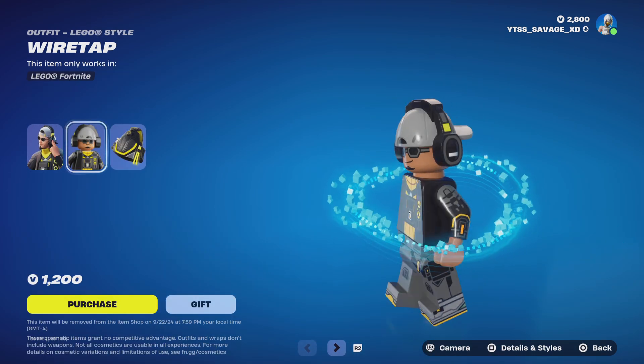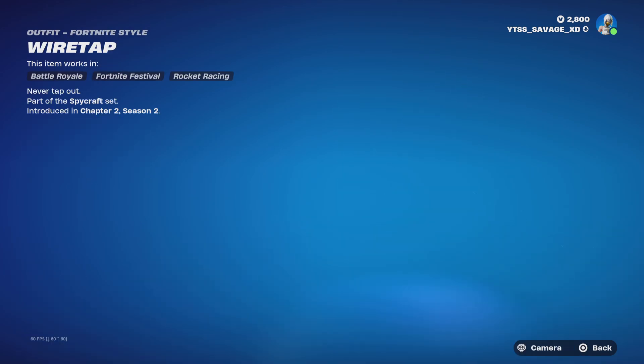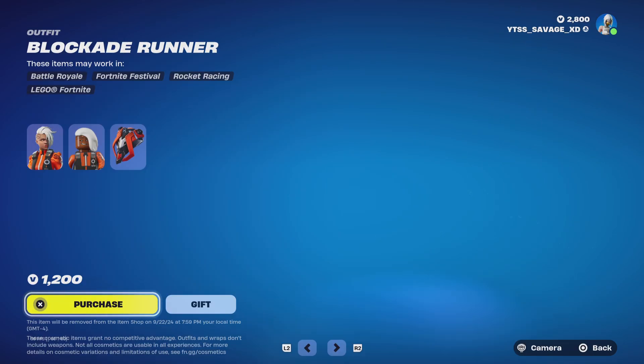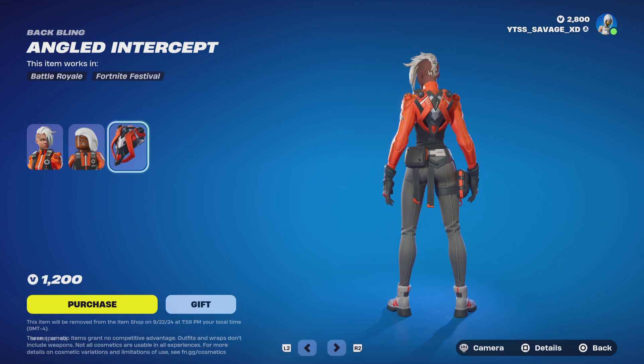His Lego style comes with styles, but not his actual skin — very interesting. Next skin is Blockade Runner. No styles, but it comes with a backlighting as well.